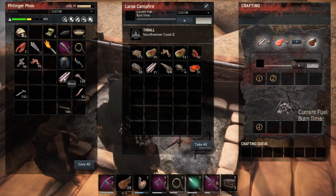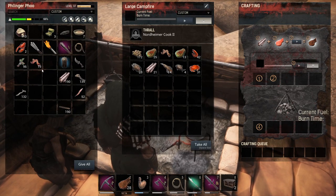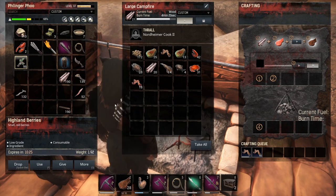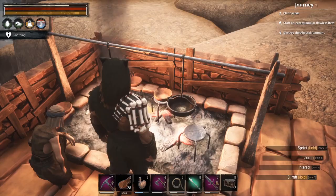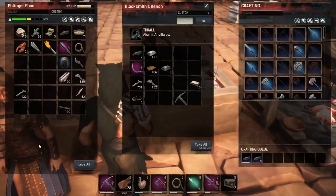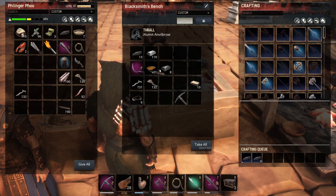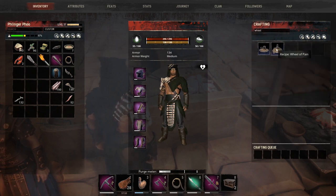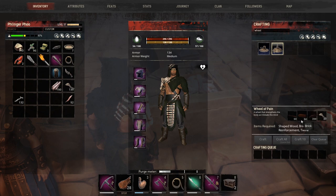I did make a couple trips back over to the old base and get some of the stuff that was over there, and grabbed some stuff to make up a wheel of pain and stuff like that. We've got two small wheels of pain. What do we need again for the medium wheel of pain? 200 iron reinforcements, brick and shaped wood. Let's get some more iron reinforcements going while we're out here exploring.